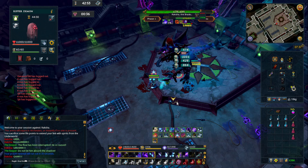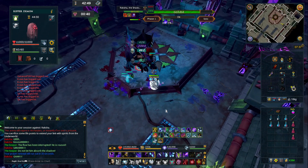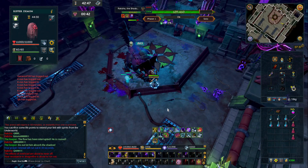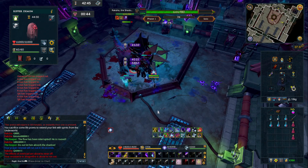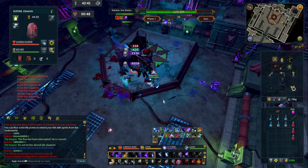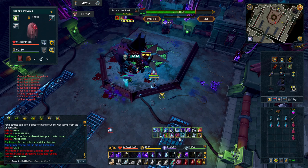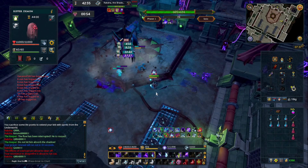It looks like the stun attack doesn't track me, so I'm going to wait for it to start falling and then I'll move. That's two auto attacks - I know another tail swipe is coming. Three, four - back up two squares.